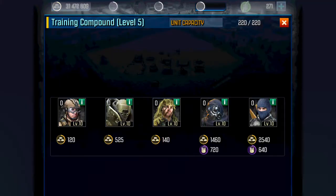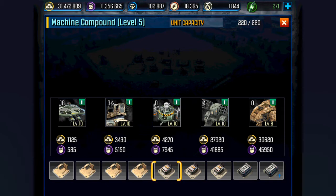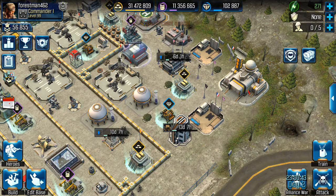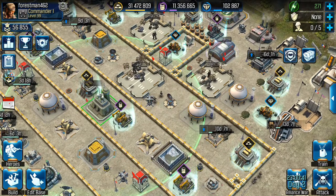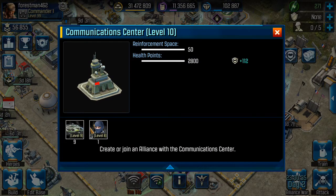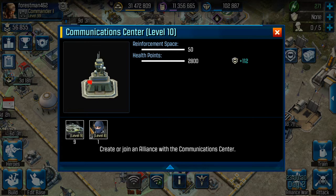Let's do a last minute check of my units, make sure I have everything that I need: 18 dragon fires, three AGRs, four ASAMs, four Goliaths. And in my comm center I usually try to do 10 level 10 dragon fires, but nobody is online right now so all I was able to get is nine level nine and one level eight RPG.